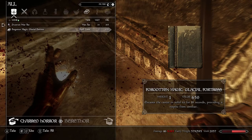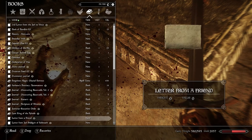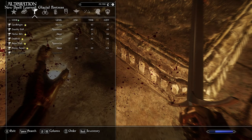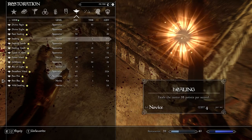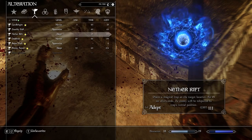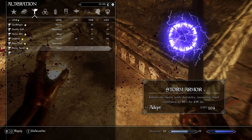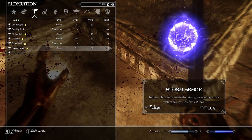Glacial Fortress — casts the caster in solid ice for 10 seconds, providing respite from combat. That sounds pretty sick. Let me check it out under the spells menu. I think it's Restoration. Storm Armor — confuses the caster with electricity, increasing shock resistance by 90%. Wow, that's pretty savage.